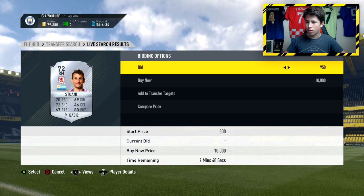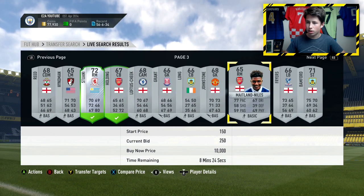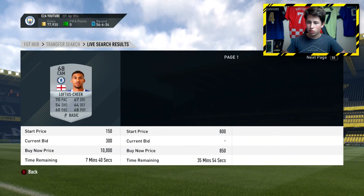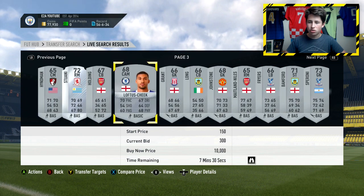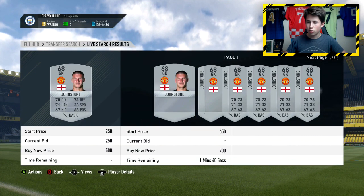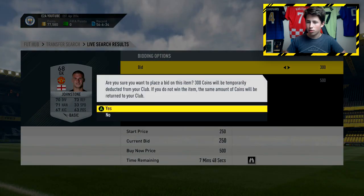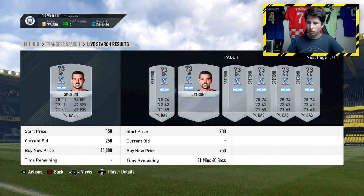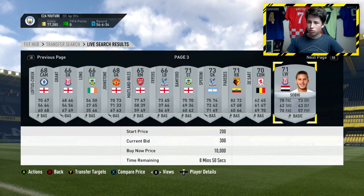We have another deal right there - about a thousand coin bid right there - and we do already have one deal picked up. Just go through and spam bids on all of these players, it is as easy as that. Go to the 15th minute and you can get good deals on a buy now as well. Johnston here - on my trading account he's going for about 500 coins, and actually won one for 350. Spironi is going for about 750 coins by the look of it - about 700 - so I'll put a bid on him for 300.